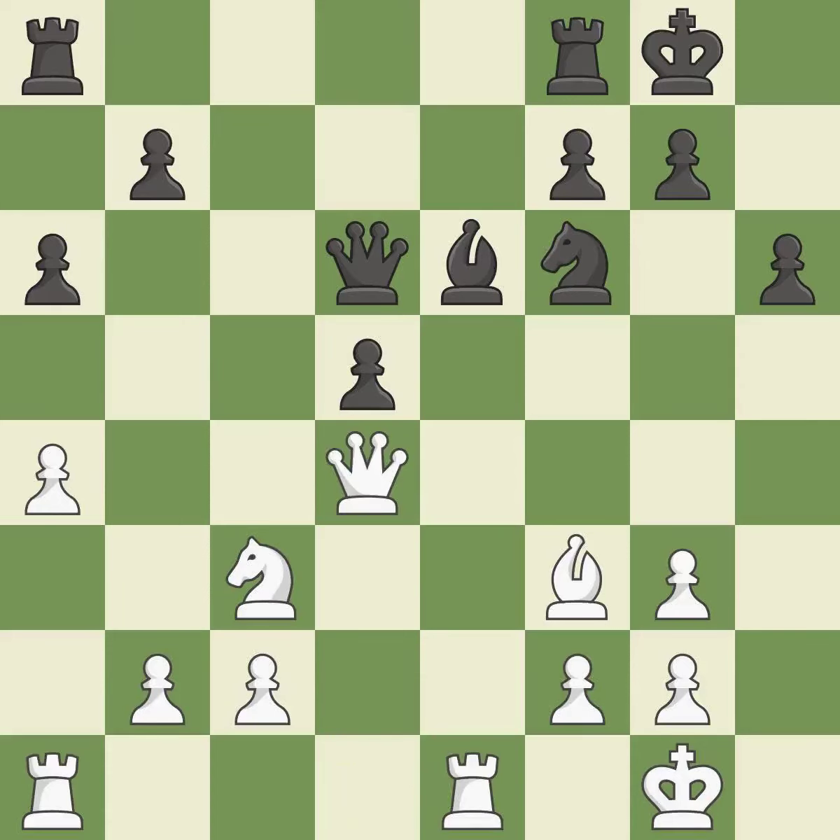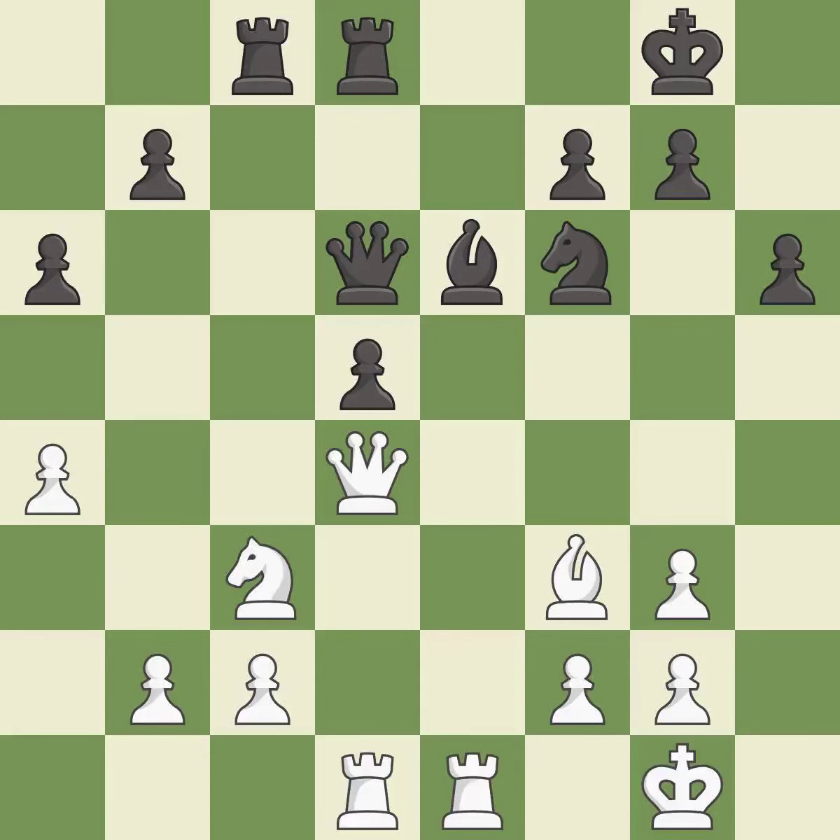Recaptures. This activates a rook by developing it off of its starting square. This develops a rook off its starting square, getting it into the action — it is excellent. This protects the attacked pawn.